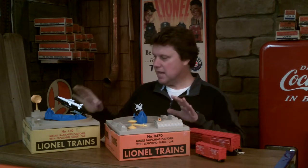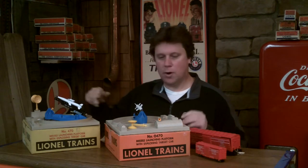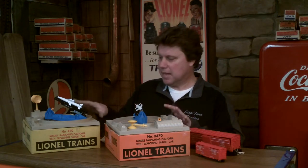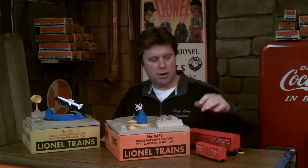It was interesting because if you look at the little Quonset hut on the O gauge, it's so small — it was obviously probably made for an HO accessory. So the same accessory comes in different boxes with different box numbers, along with the cars.